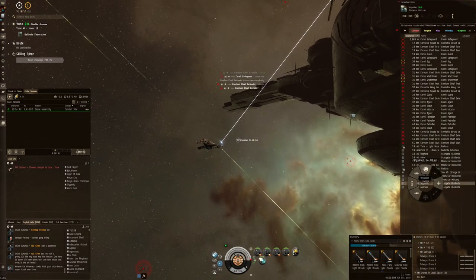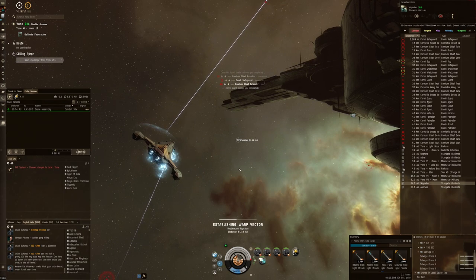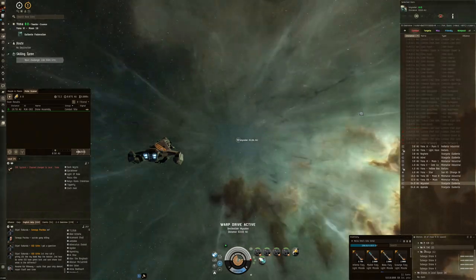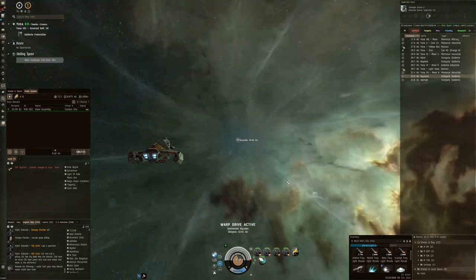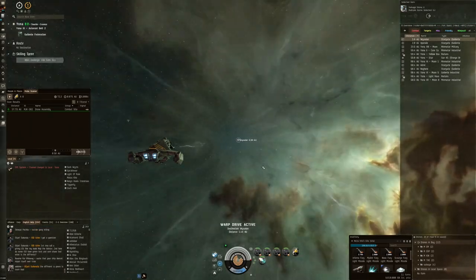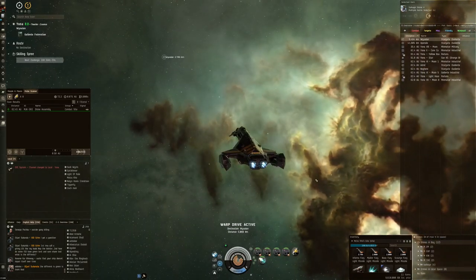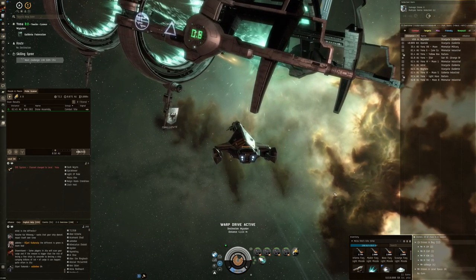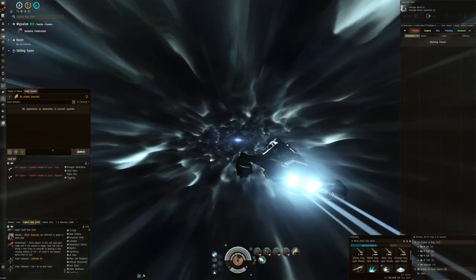Next move is to Whistalan. This is going to be the new Gila that I'm testing out, focusing fully on the regen. Kinetic and thermal resistances are not that great, but you can see how strong the regen is. A little bit of drone management is needed, but the big advantage is having the micro-warp drive and being able to just set yourself in the right position right away. The Ishtar always has to sit back and wait for the sentries to first do the damage — and only then do the moving, which is a little bit inefficient. Another advantage: this is a faction cruiser, so it can also run some combat sites that the Ishtar cannot. That's the next ship I'm exploring. Thank you very much for watching, and as always I'll see you next time.